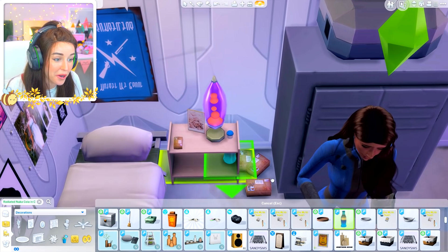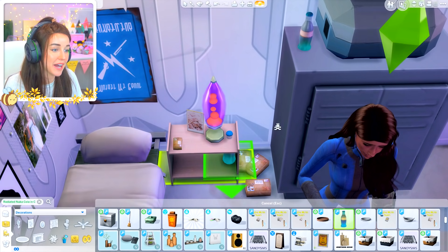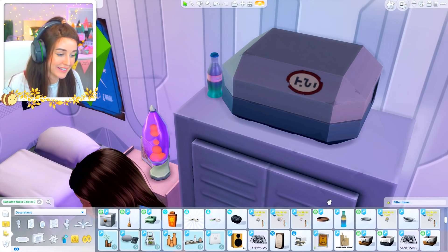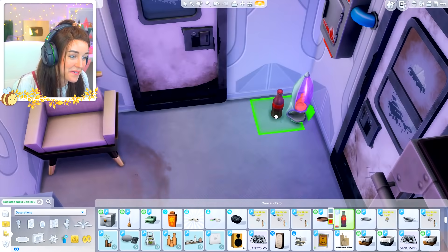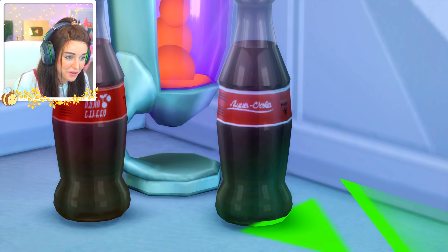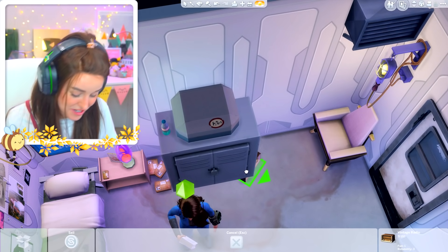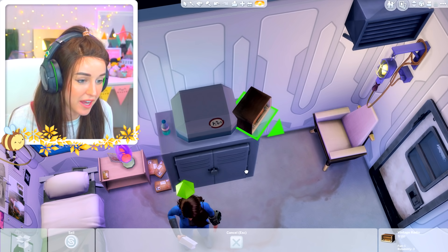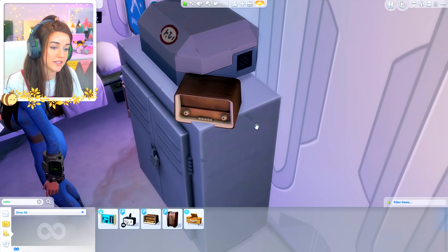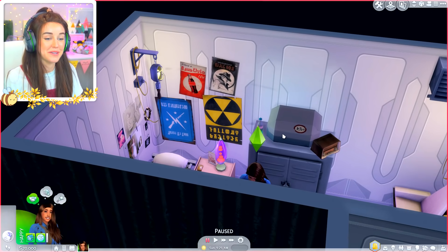I downloaded some extra Fallout decorations — a radiated Nuka-Cola that actually glows, a Nuka Cherry, original Nuka-Cola, and the radio from Fallout. Nuka-Cola is from Fallout — you use the caps as a form of currency. Sorry, this has turned into me fangirling over a game I've tried to play so many times and been too scared every time. I've also popped some Fallout posters on the wall as a little easter egg if you enjoy the game.